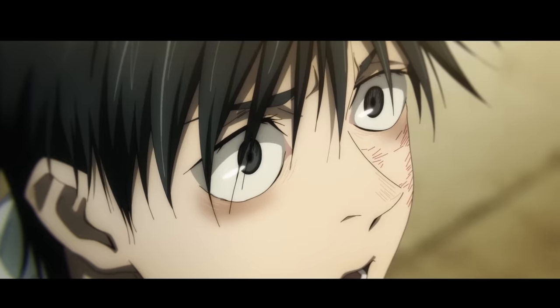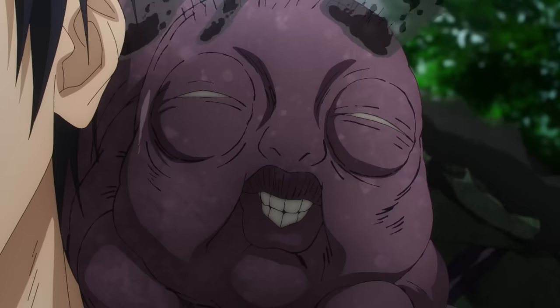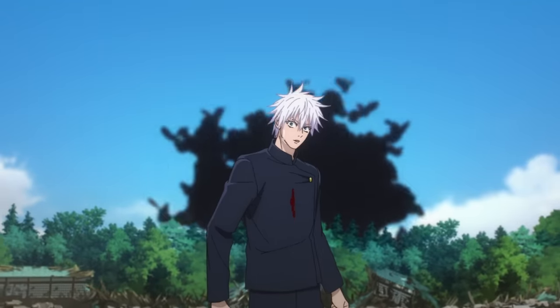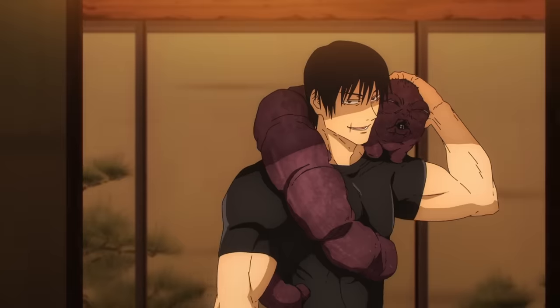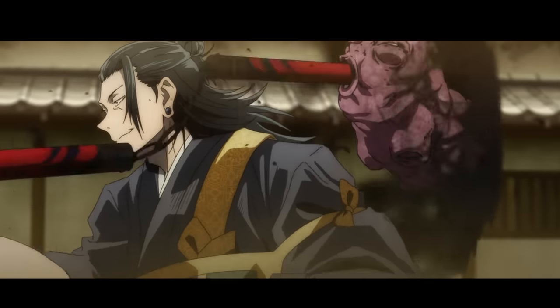That's actually it for Jujutsu Kaisen Zero, so we're going to be moving on to Hidden Inventories. The first and most important curse in this arc is Toji's Inventory Curse. This curse has a seemingly infinite stomach, allowing for the storage of multiple items like cursed weapons, cursed spirits, and even human bodies. It is able to curl up into a tiny ball as well, which can let Toji swallow it to prevent the curse from being detected. The last we saw of this curse, it was in the hands of Gedo during Jujutsu Kaisen Zero.